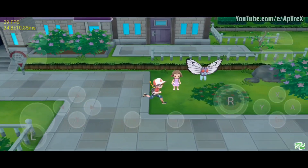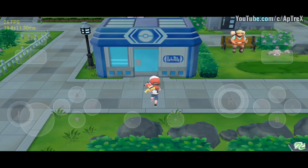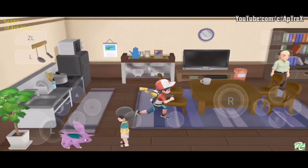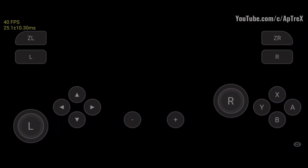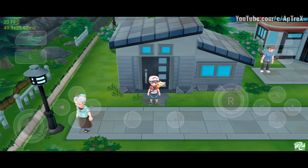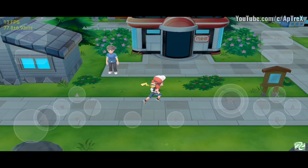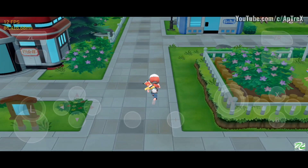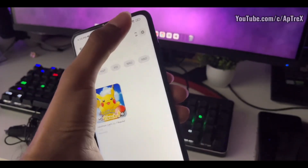If you exit the house and still get the same fps as before, just try restarting the game a few times and see if your fps increases. In my case on the Poco X3 Pro, the first time I was getting the same fps — as you can see in this screen recording, I was only getting 10 to 15 fps when I left the Pokémon Center. After restarting, I returned my Arcanine to its Pokéball, waited a few seconds, exited the Pokémon Center, and as you saw in the handcam footage, it really works.